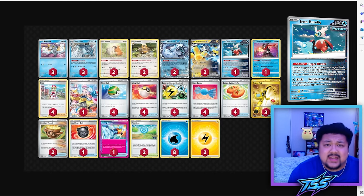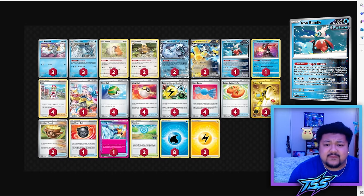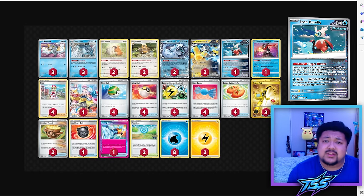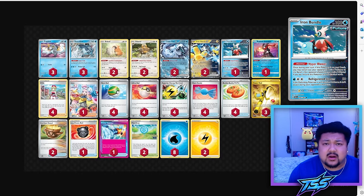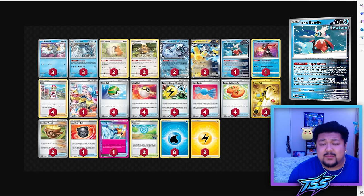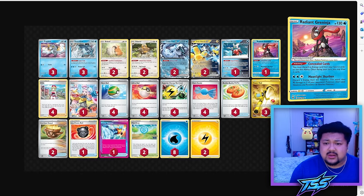Iron Bundle's Hyper Blower is a one-sided Escape Rope — your opponent switches their active Pokémon with one of their benched Pokémon. It's a pseudo-Gust effect. Sometimes you can use it to bring a two-prizer out of the active, force them to put a one-prizer in, then use Iron Hands' Amp You Very Much to take an easy two prize cards. You do discard it after using the ability, but with three Super Rods you can reuse Iron Bundle over and over again.